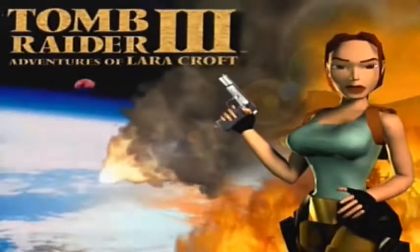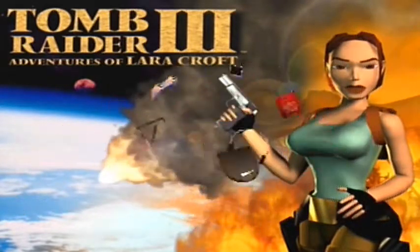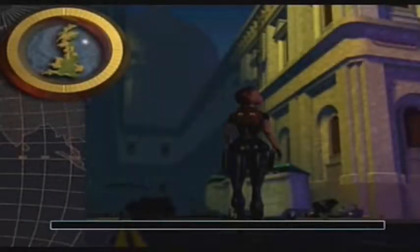Thames Wharf basically involves Lara prowling the rooftops of London in the first part, trying to make her way through. She needs to get her hands on the flue key, push a load of switches, and grab some secrets as well.